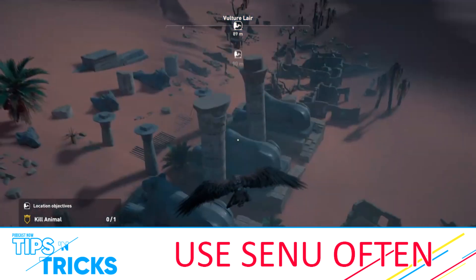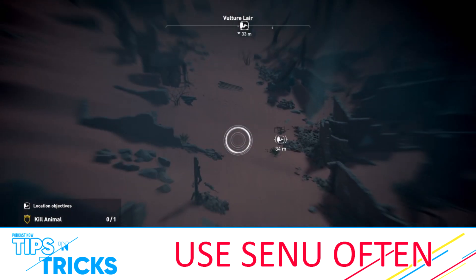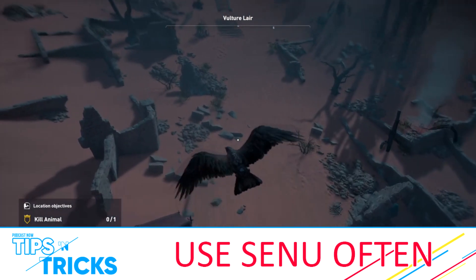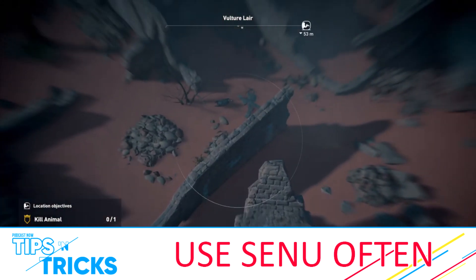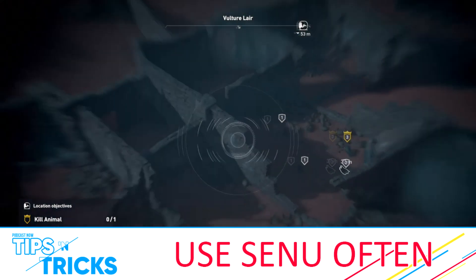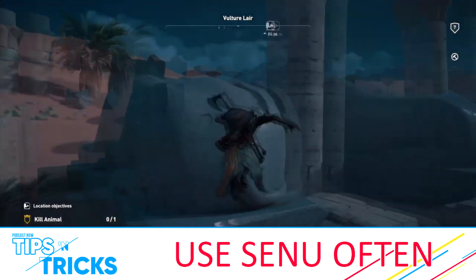Number four is: use Senu often. You have this bird available to you fairly early on in the game, and it does a lot of really great things for you in terms of fighting and scouting out your area. You want to use Senu as often as you possibly can. There are going to be a lot of big environments in this game, whether in side quests or places you walk into — like the question marks — where there are a lot of enemies that can get overwhelming. It's important to know what you're walking into.